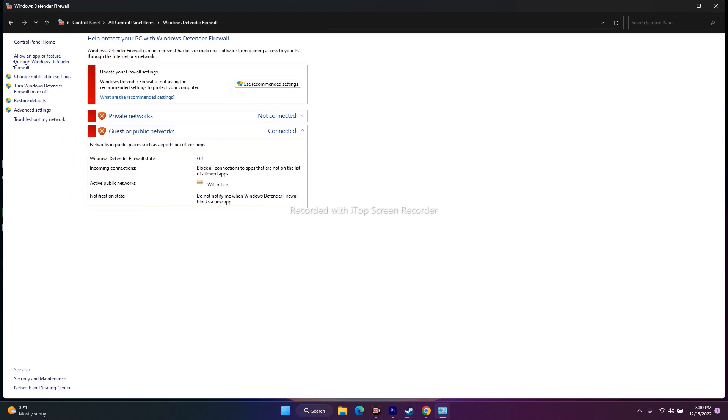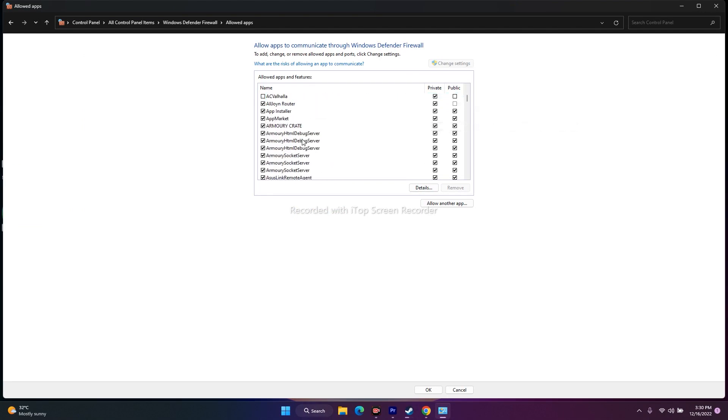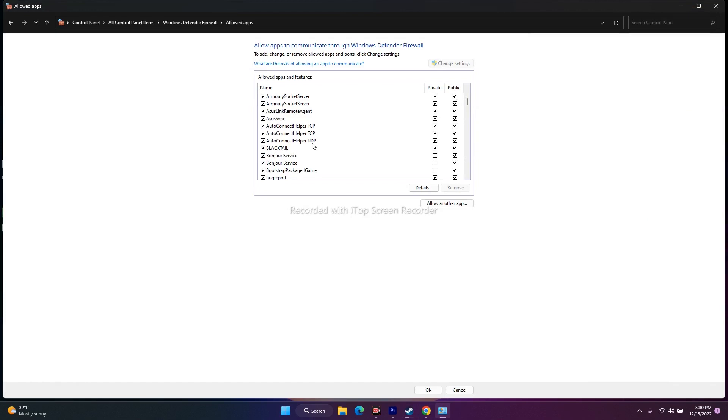Check whether the game — Immortals Fenyx Rising — is already in the list. Scroll down to find it. If it is already added, make sure that both Private and Public checkboxes are checked. If it is not in the list, you need to add it manually.